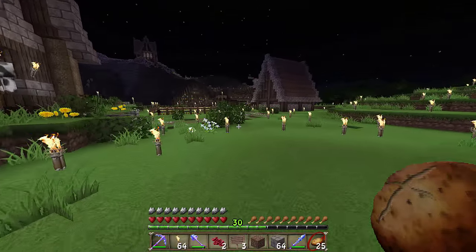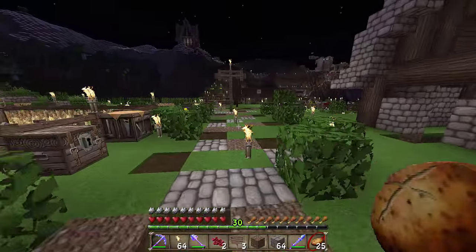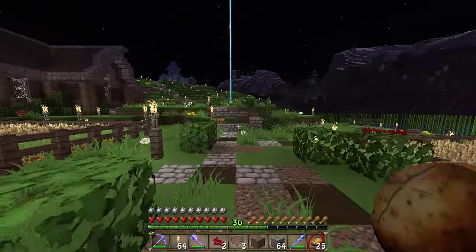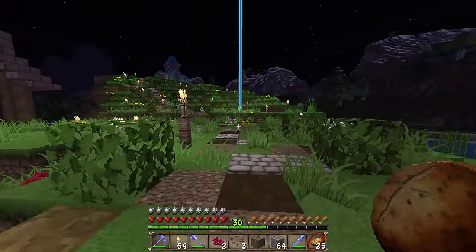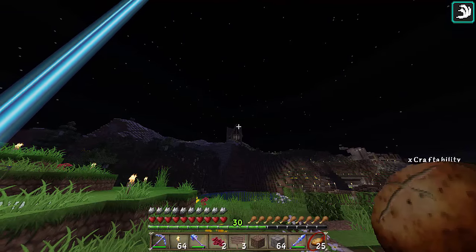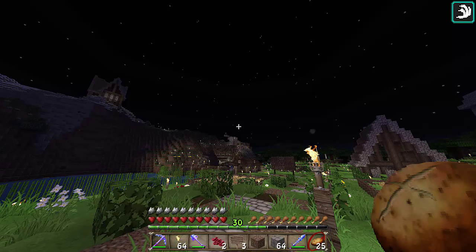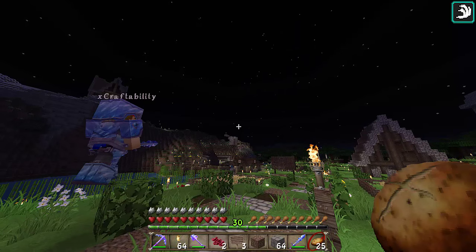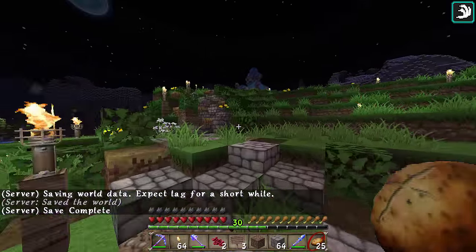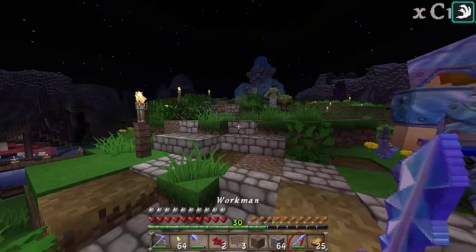That's pretty much the spawn area — other than up the hill. Again, we've just begun. If you want to come help us out, come join the server and take on a project, because right now the whole community is pitching in and building for us. Pixelated Pyro has built a house right up here. XCraftAbility has built a village breeder station right over there, and of course that's the potato farm.